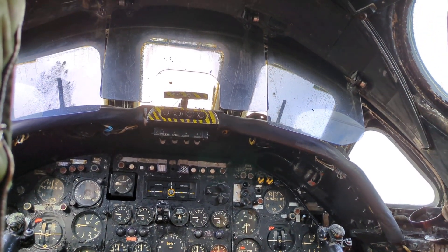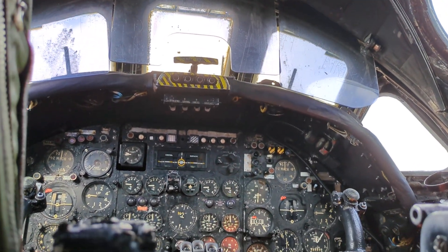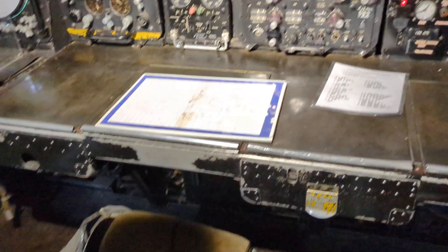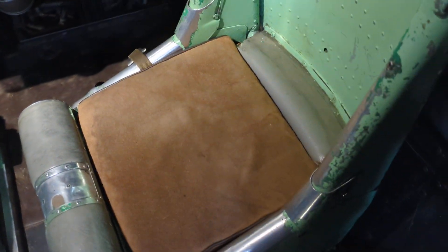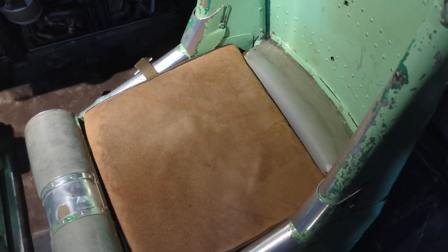I'm inside the Vulcan cockpit and there isn't a lot of room, to be honest. We've got one of the volunteers here telling me what's what. So this seat here — what's this seat? That's the Air Electronics Officer.